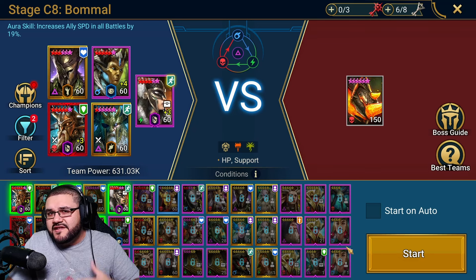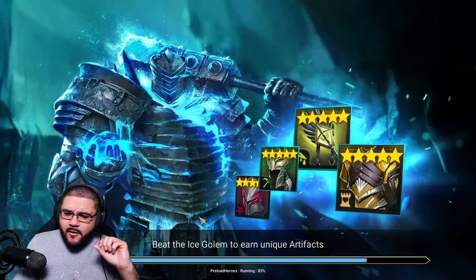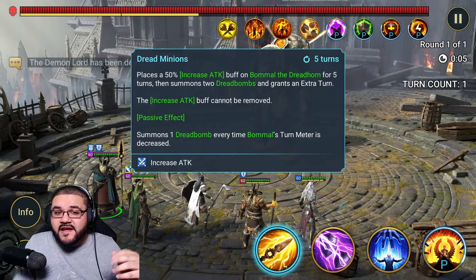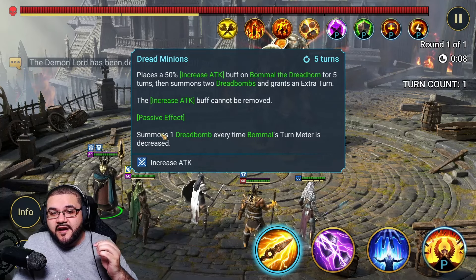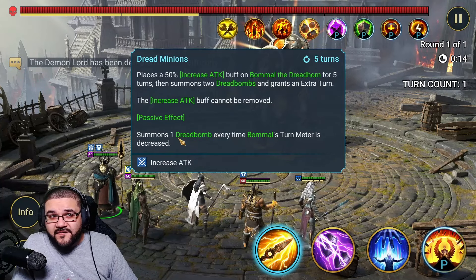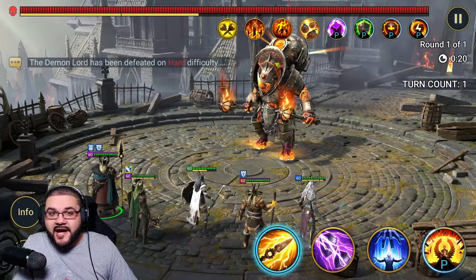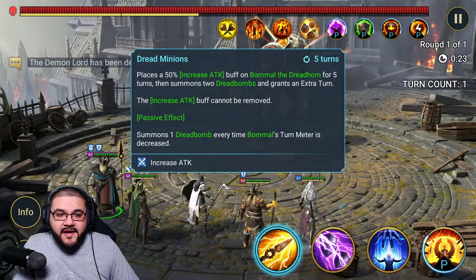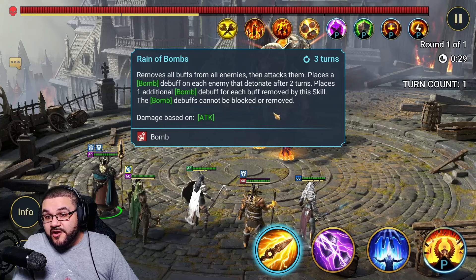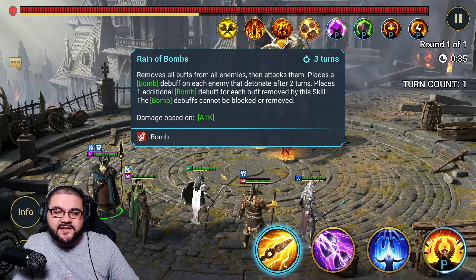To understand how to beat him methodically, you need to understand how this boss mechanically handles himself. His active abilities: at the beginning he spawned two bombs, gave himself increased attack prior to that, and every single time a turn meter reduction effect lands on him, he spawns another bomb. So you want to avoid turn meter reducers — I'll give you an example with my High Khatun here, who is a damage reducer. He also does a buff strip and puts one bomb on you automatically for two turns, then an additional bomb for each buff removed by that skill.